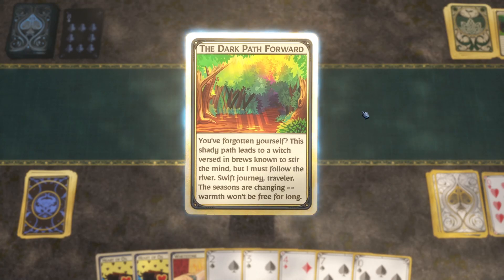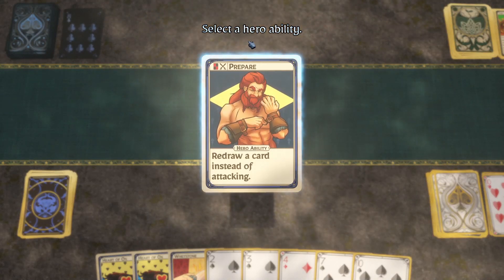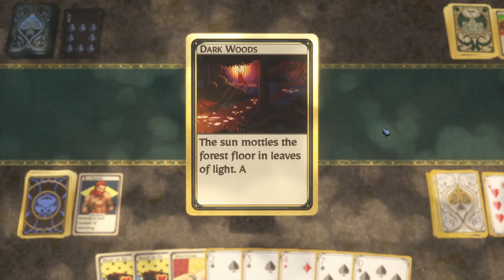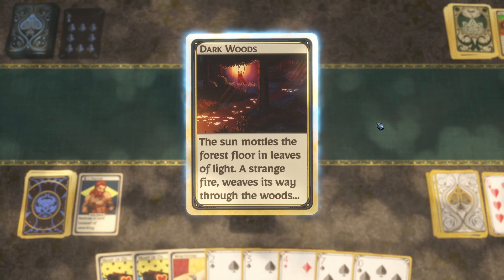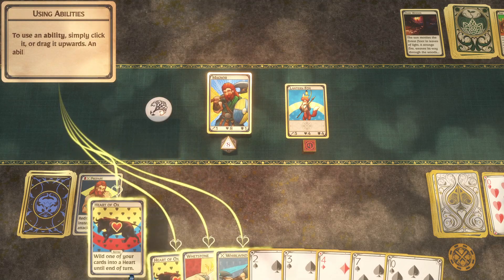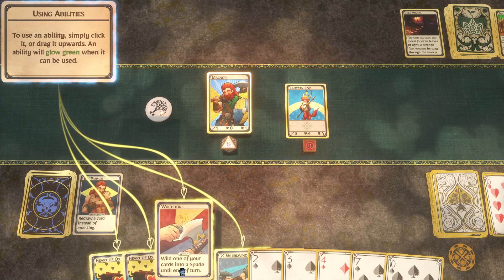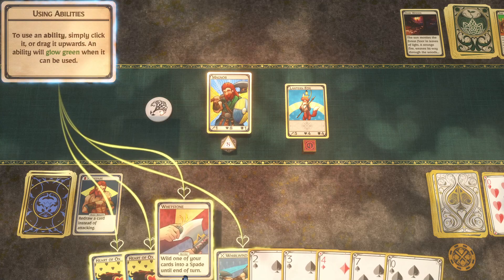'Warmth won't be free for long.' Is this freaking Game of Thrones? Winter is coming? I just came up with a new move — Prepare: redraw a card instead of attacking. There's a strange fire, and my hand is still here. An ability will glow green when it can be used — I'd call that more of a yellowish gold, but okay.